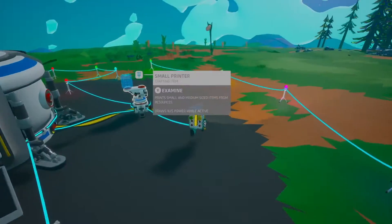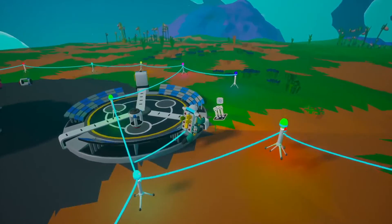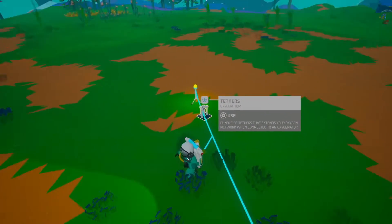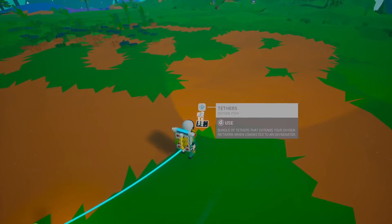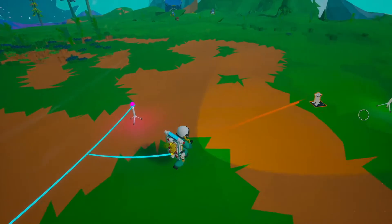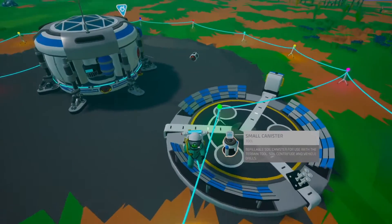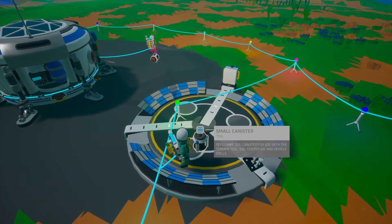It's a 'refinable soil canister for use with the terrain tool — soil configures and vehicle drills.' Oh, this is something we don't want. I want a holder — what's the holder thing called? I don't know, I haven't even gotten this far. Never mind — I'm gonna make a medium printer. Oh wait, we've got another drop thing.